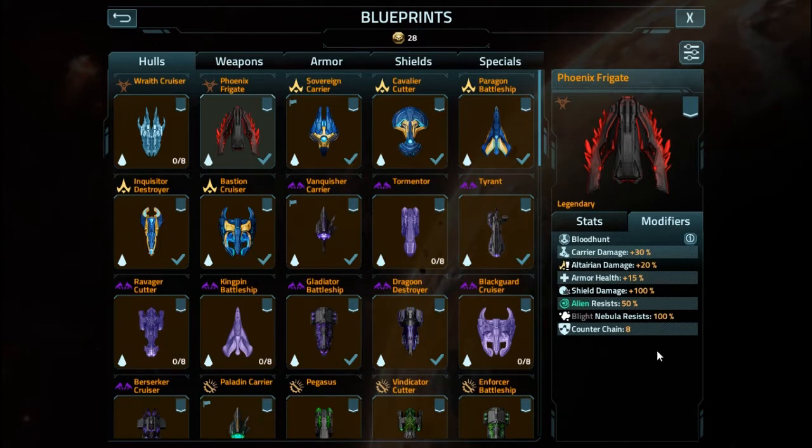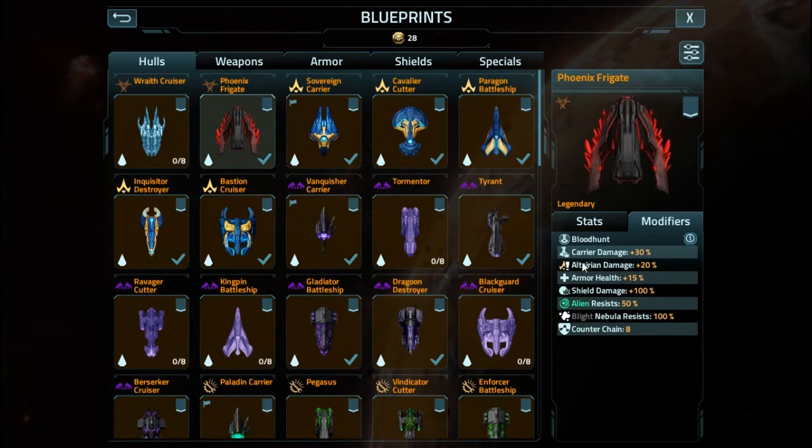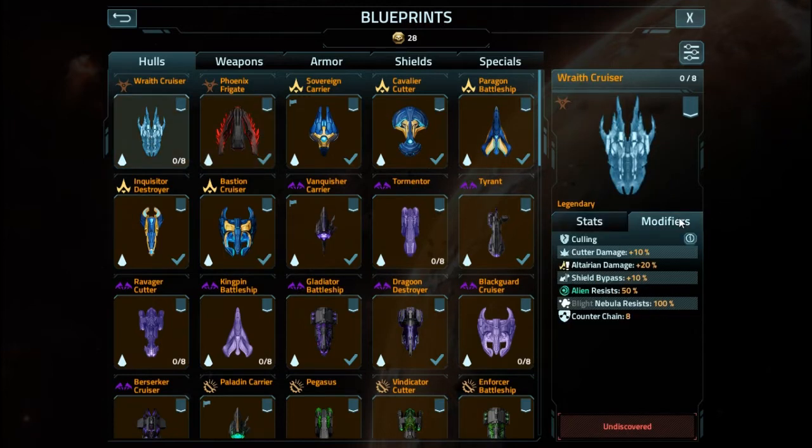Something else that this little frigate has over the cruiser — it gets bonus armor. However, that armor is effectively useless because it lacks the actual ablative armor that the others have. So the Wraith Cruiser actually has the ablative armor and things like that.